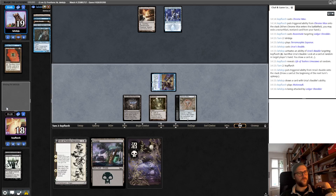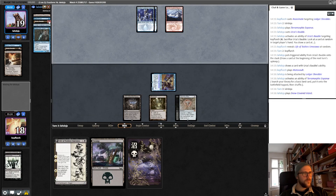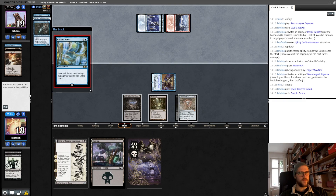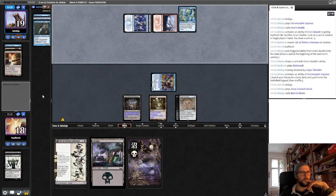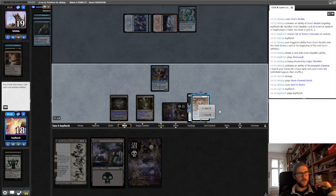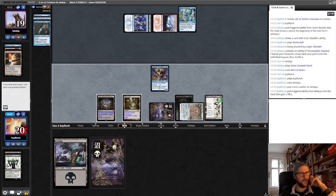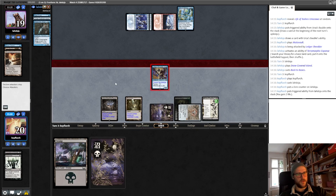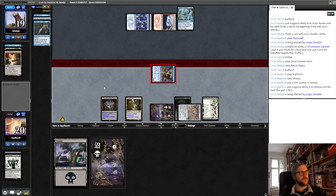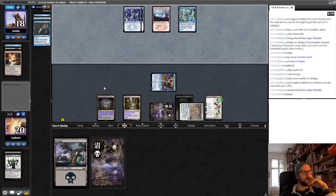So we just say go. He goes for Back to Basics, which is fine since we have two more basics. So I guess we just gain two life here — or we can also do plus two plus two. Sorry, I forgot about this mode on this card, so we should have had two life less. Now he has Snapcaster island or Snapcaster spells, which we know about.